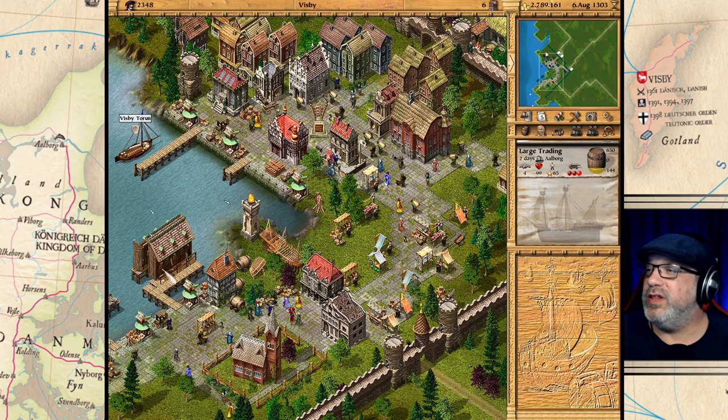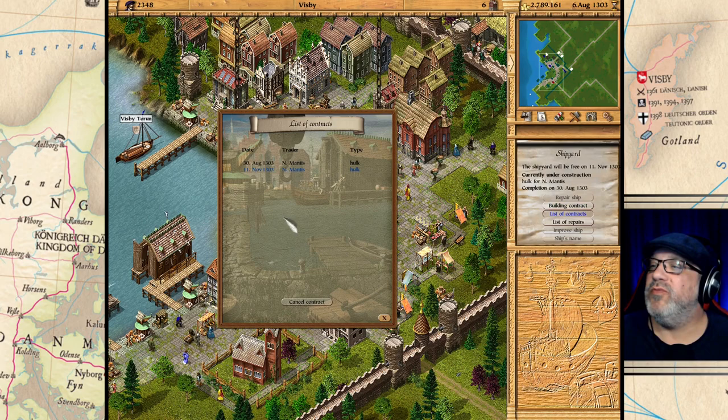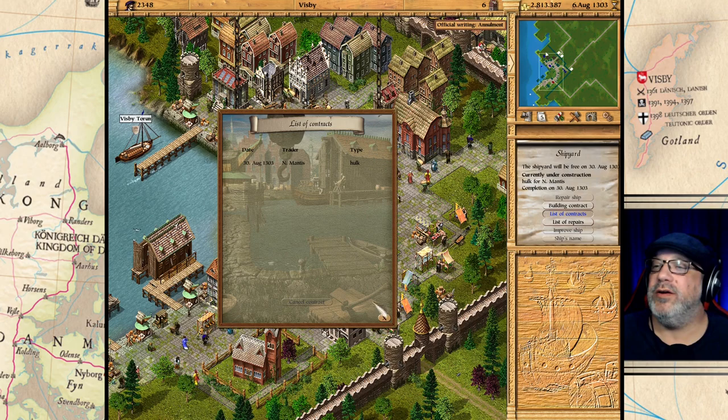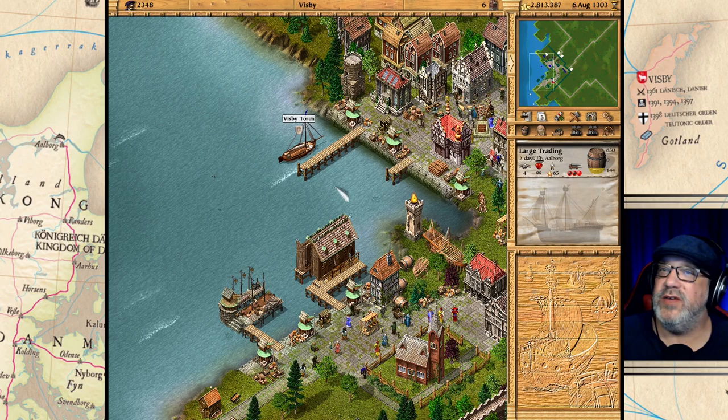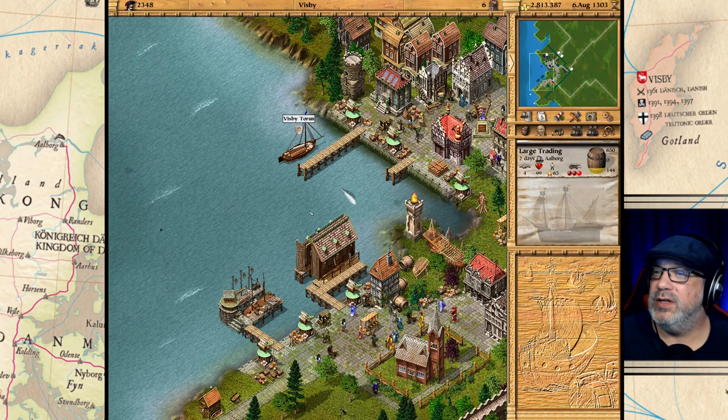Now what I want to do over at Visby is cancel one of these hulks — I think I'm probably building too many of them. Let's get rid of this one and we've got our money back. So we have two hulks and three criers as the fleet I'm going to build. I'll leave the criers unarmed and arm the two hulks to see how that works out.